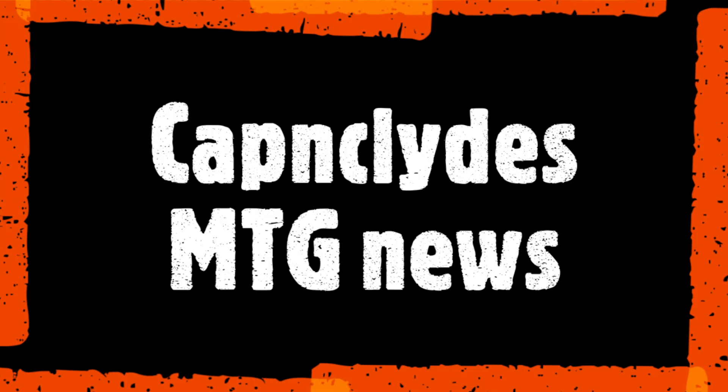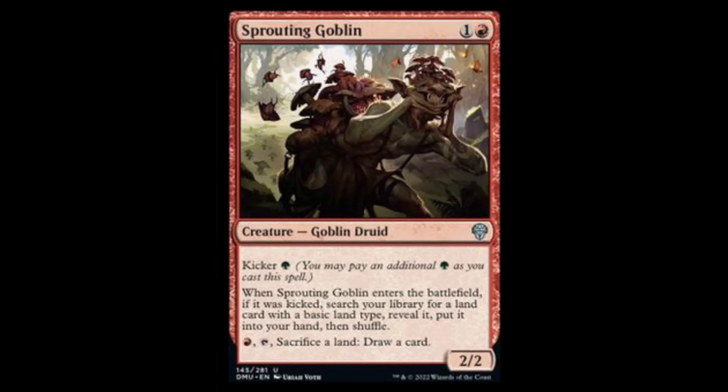Hey magic friends, welcome back — this is your captain speaking on Captain Clive's MTG. We've got another glorious day of leaks from Dominaria United, and we got some spicy ones. We're 176 cards in with over 100 cards still left to spoil. Most of them are going to be commons, but we still got some juicy ones coming. Two more days of spoilers left, so before we get into it, don't forget to subscribe — we're trying to get to 1000 subscribers.